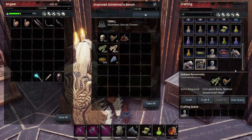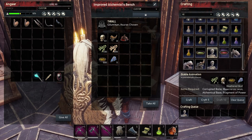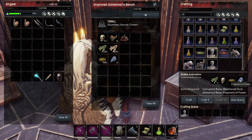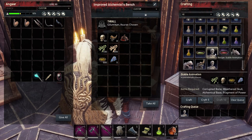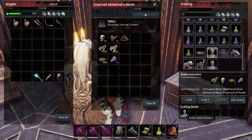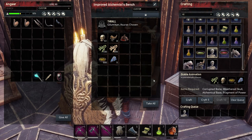The most expensive thing to make is a stable animation, because as well as the bone and the skulls, it needs alchemical base and fragments of power. Fragments of power drop off of bosses, so you need one to make it. The problem is there's a chance of which of the four varieties you get, and you might get a lowly skeleton, which are pretty poor. It takes six hours to craft — you get a bit of reduction time if you've got a named alchemist, but it's still going to take a while.